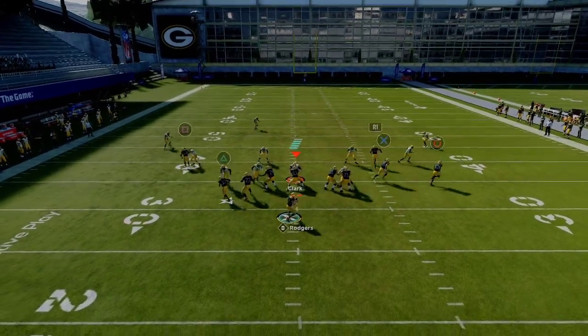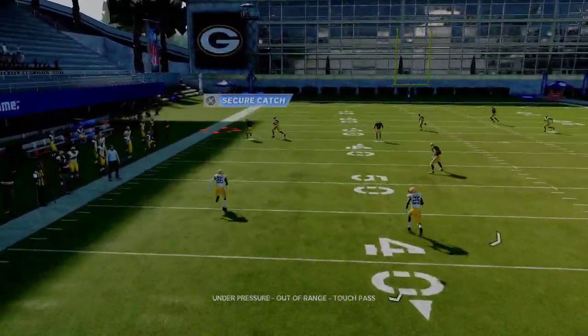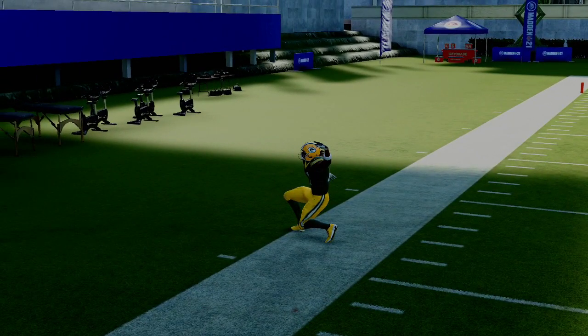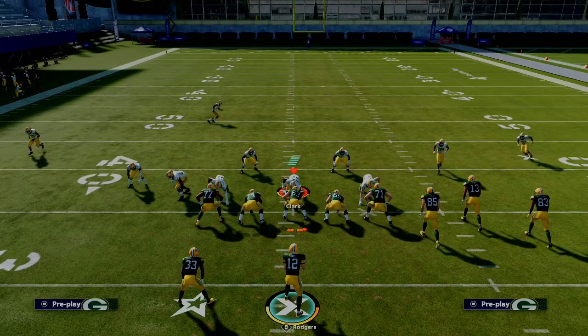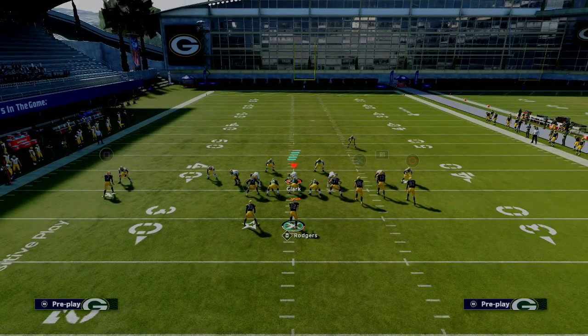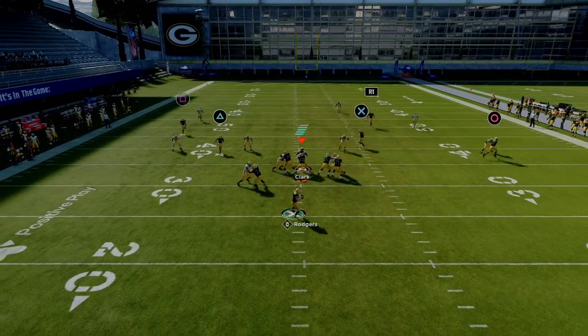If you motion the route in, you're going to have a lot more success - you have a little bit more space to hit this route to Devontae on the sideline. But overall, this is primarily something you want to be using if they're running a lot of Cover 3, specifically if they're Mabel-ing the bunch side but not Mabel-ing the opposite side. That's where this route is really going to shine.